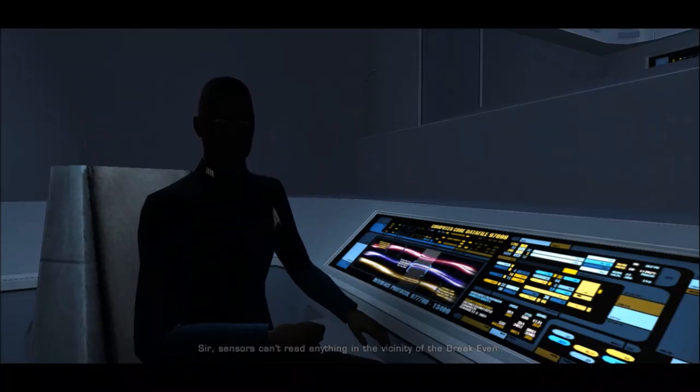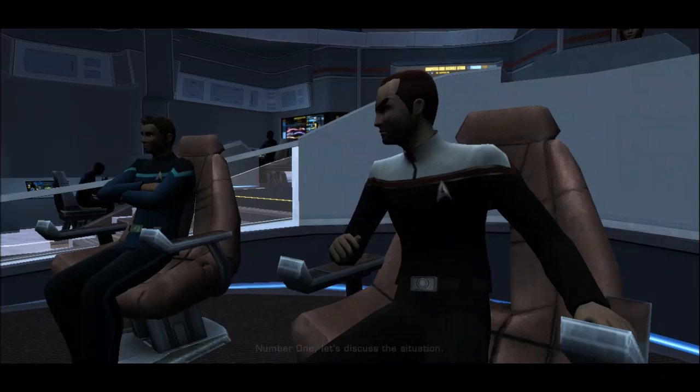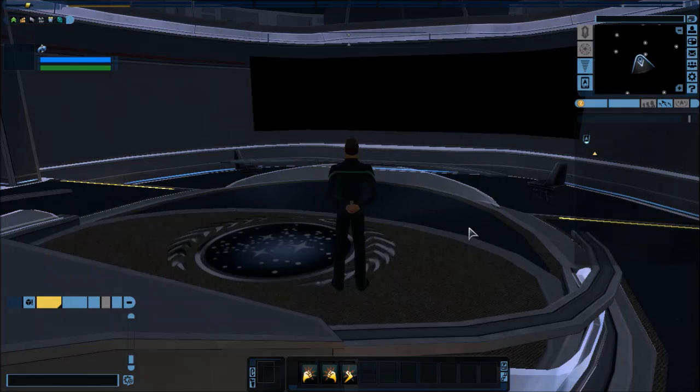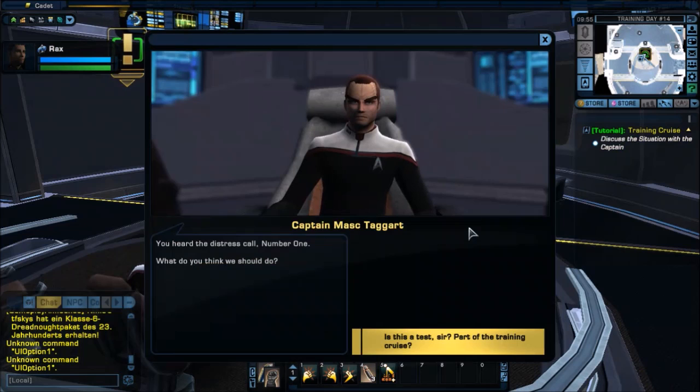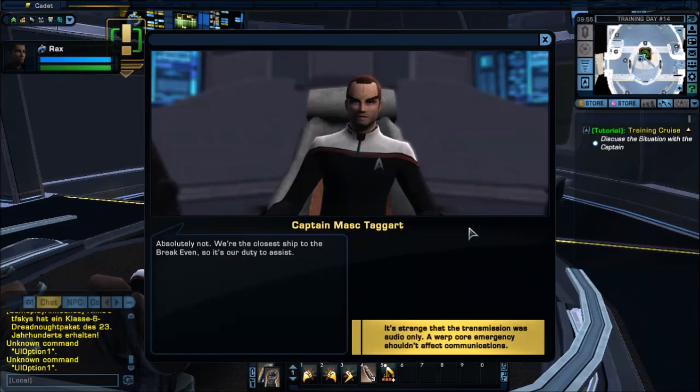Keep trying to hail them. Number One, let's discuss the situation. Well, it's the Ferengi, so I say just leave them. You heard the distress call, Number One — what do you think we should do? Is this a test, sir? Part of my training course? Absolutely not — we're the closest ship to the Break Even, so it's our duty to assist. It's strange that the transmission was audio only — a warp core emergency shouldn't affect communications. Good. What do you advise?